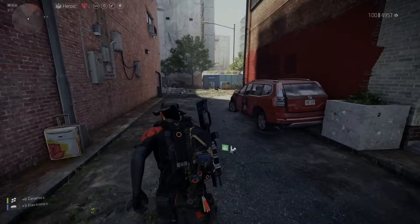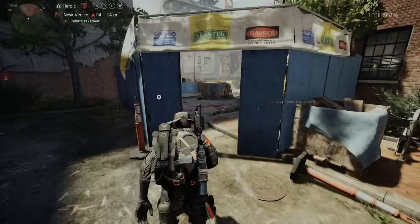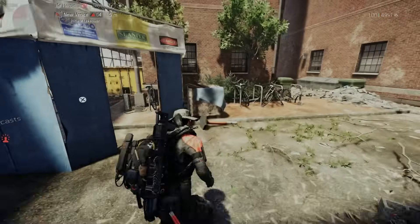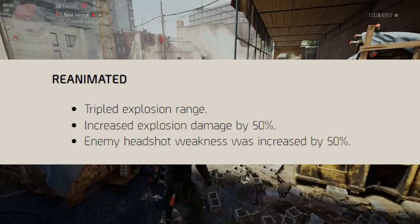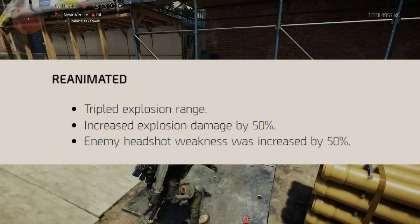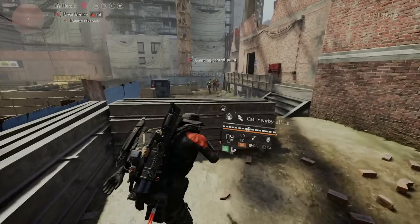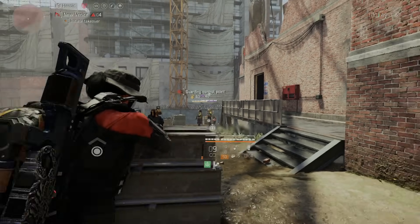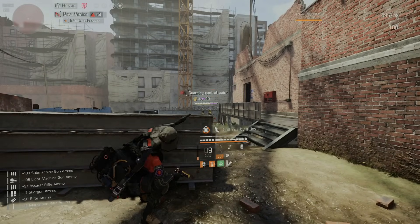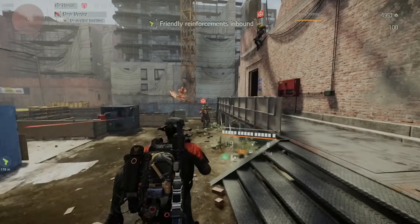Division 2 currently has a global event called Reanimated, and it got a huge buff in Title Update 20. It increased explosive damage range by 50 percent, enemy headshot weakness was increased by 50 percent, and it tripled the explosion range. The event is currently live, so if you're looking to get a lot of shade levels and earn some stars, this is the perfect time to do it.